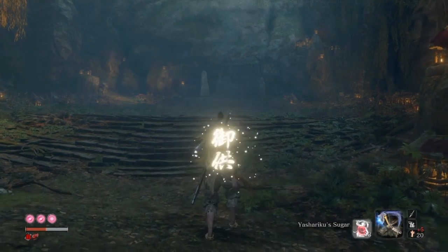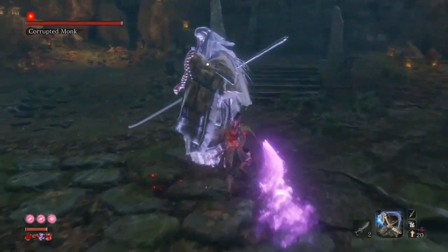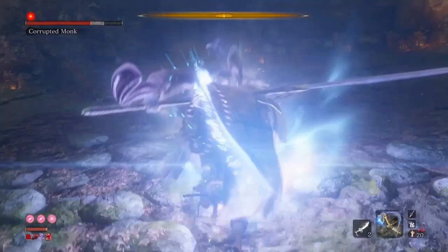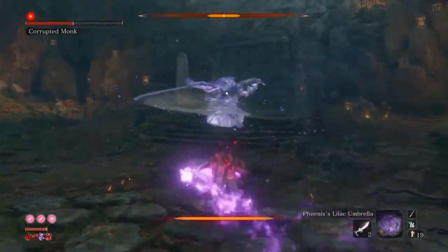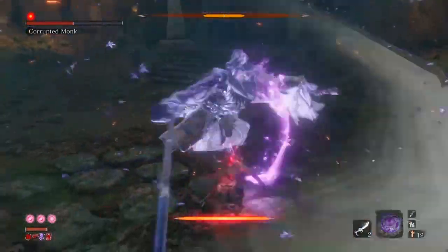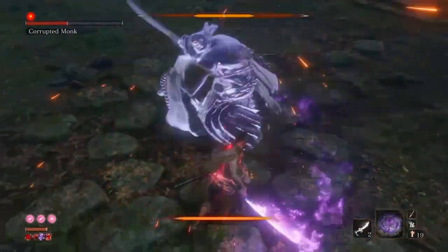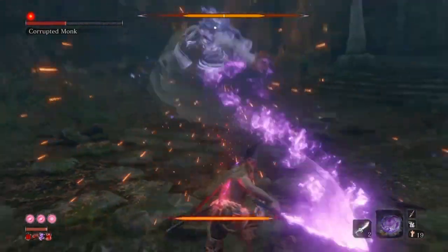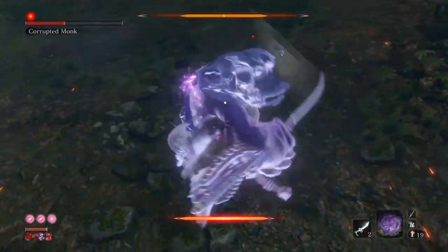For the Corrupted Monk, you're gonna want to pop Tonto, Divine Confetti, and the Yashariku, but also make sure you're carrying the Lazulite Axe. Get behind her, do an undelayed swing and a follow-up, another swing of the axe and a follow-up. For the third time, do a regular axe swing and then a regular attack. Then get close to her, deflect the first four attacks, iframe the fifth, hit her three times, deflect the upcoming attacks. She has a lot of delayed moves, so just be patient with her and hit her every time you have the opportunity.